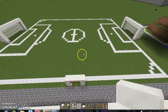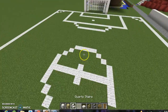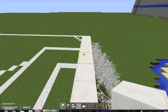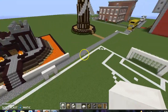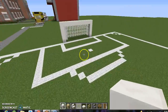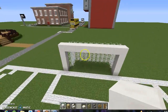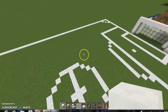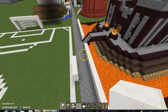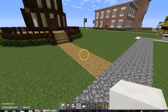Moving on, here is a soccer field - a good way to play some football. In English they call it football; Americans call it soccer. It looks pretty cool. The webs represent the net, and these are the goals. If you know the rules of soccer you'll understand this - this is the New King City soccer field, the home of soccer.